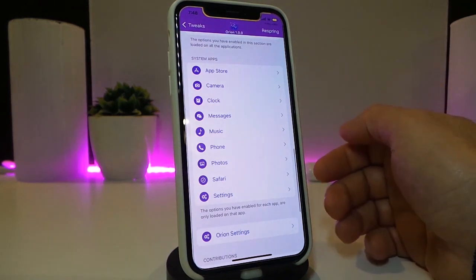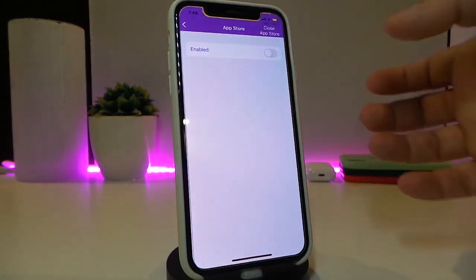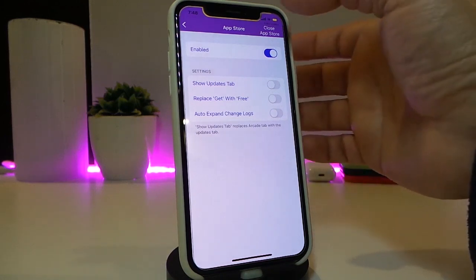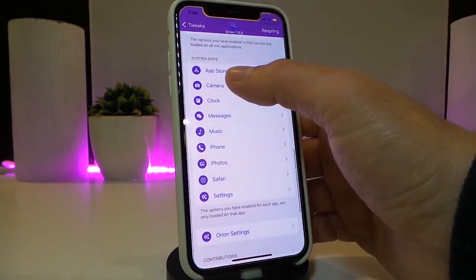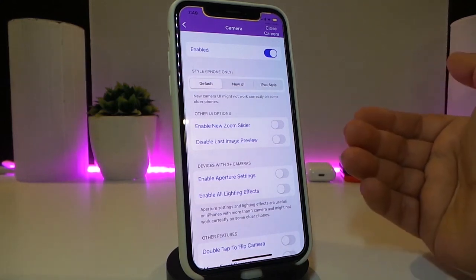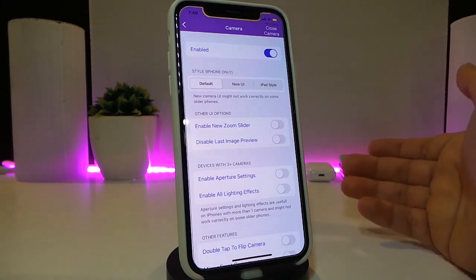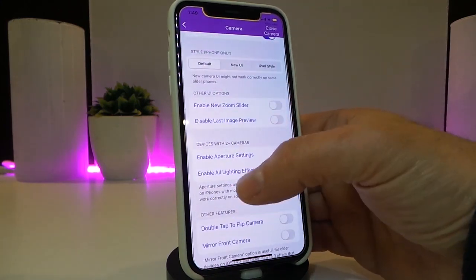There's also a section for system apps where you can colorize and make some beautiful stuff — for example, the App Store. We have a camera section too: once you turn that on you get different options — you can leave it on default, use a new UI, or use the iPad style UI. You can enable and disable all of those options.